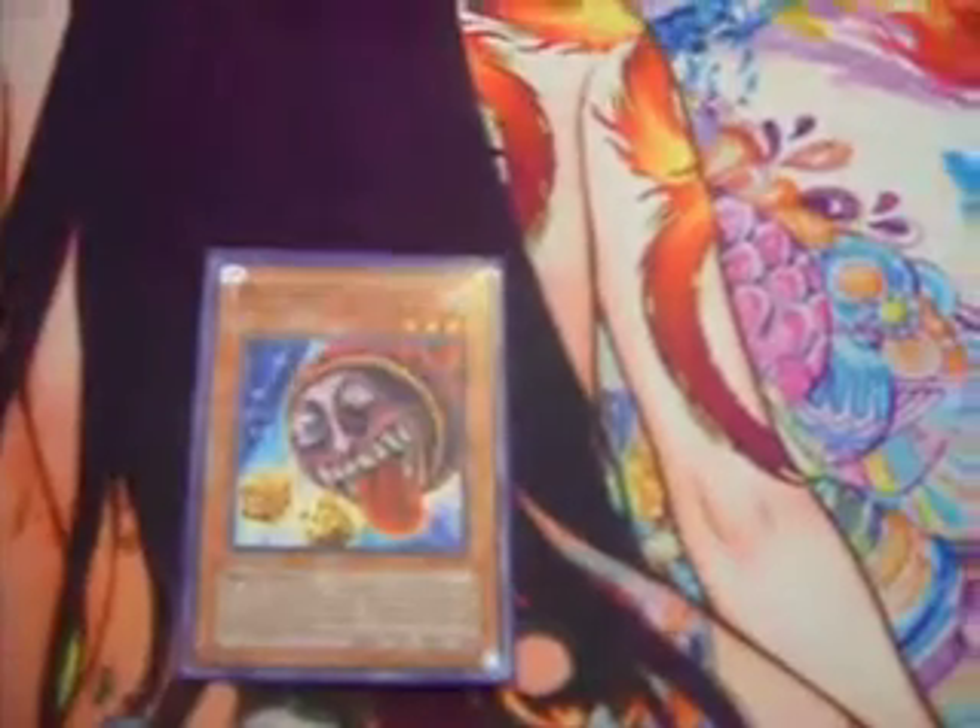Two Abari Ushioni — a level 4 monster with 1200 attack and 1200 defense. Flip a coin and call heads or tails. If you call it right, your opponent takes 1000 points of damage. If you call it wrong, you take double that damage. Probably the best card in the deck.